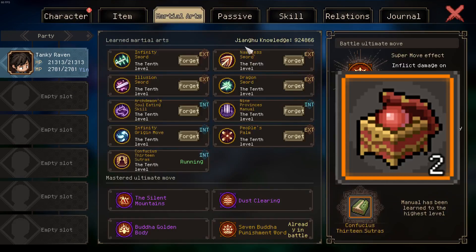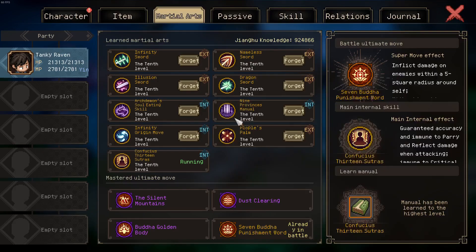Your martial arts setup looks like the following. You can replace Nine Provinces with a different manual but this is my preferred setup. Your main damaging move is Infinity Sword, followed by Nameless Sword; Illusion Sword or Dragon Sword are also good alternatives. People's Palm is here to fill up the ranks and provide some more resistances. I'm running 13 Sutras as my main internal, but you could swap it with Arc Demon or Nine Provinces.